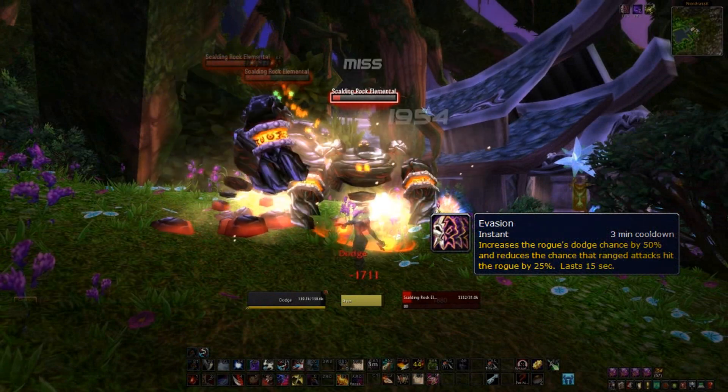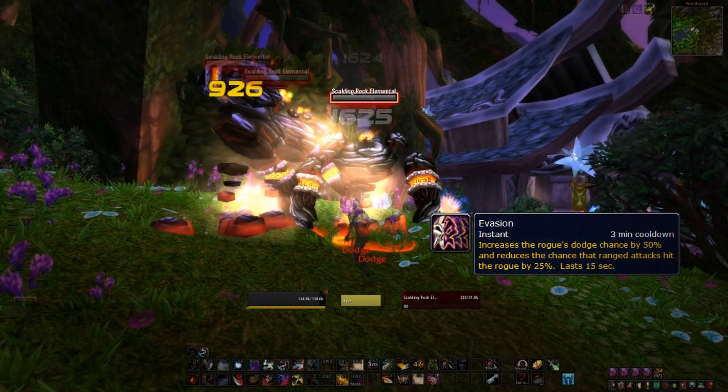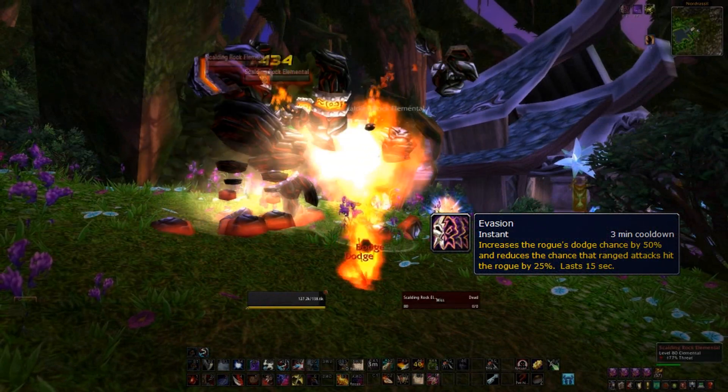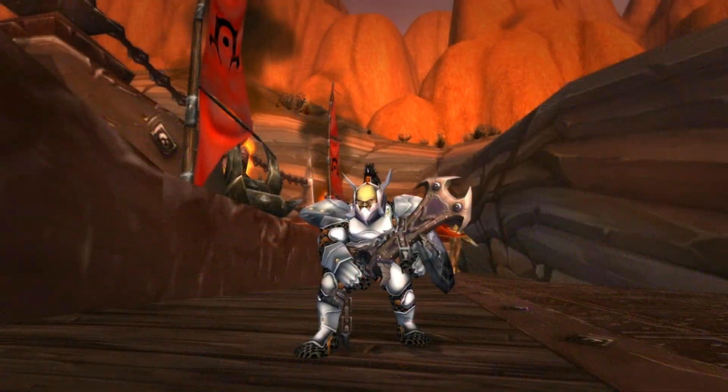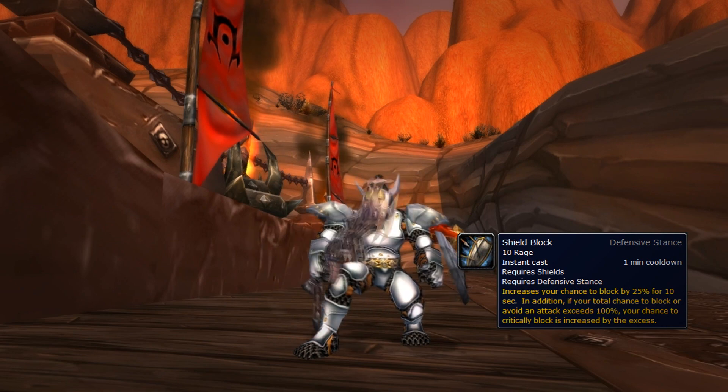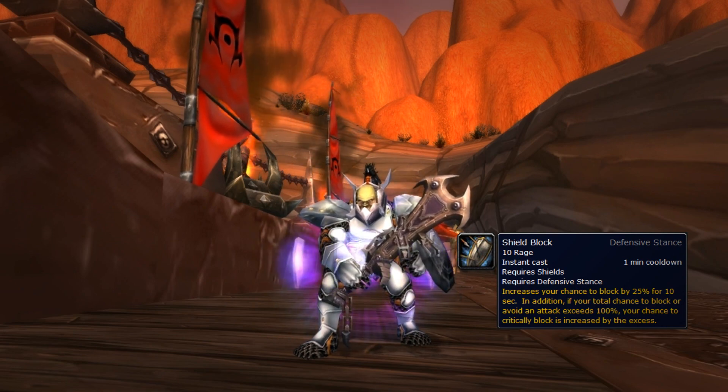In most games, mechanics like dodging and blocking are passive dynamics that the player doesn't control. There are of course skills and abilities that you manually activate to increase your chance to do either of these, but as the player all you really do is push a button that increases your chance to perform these actions.